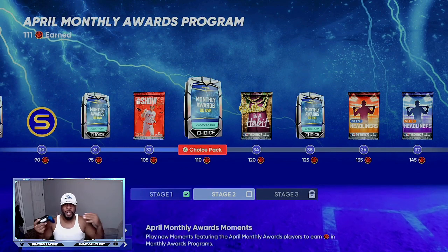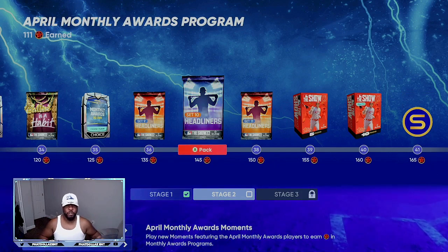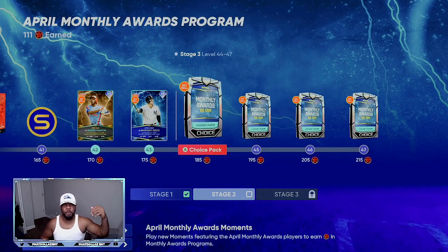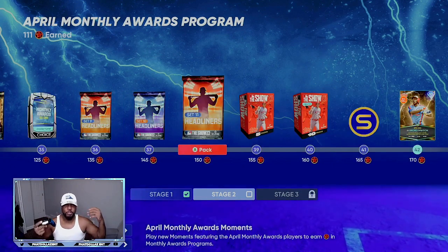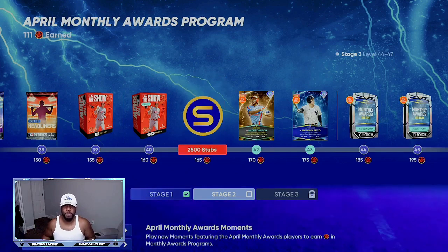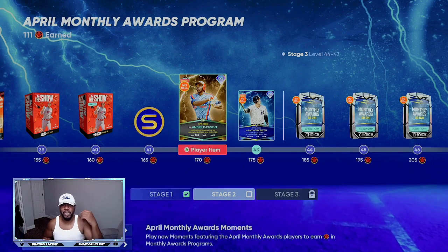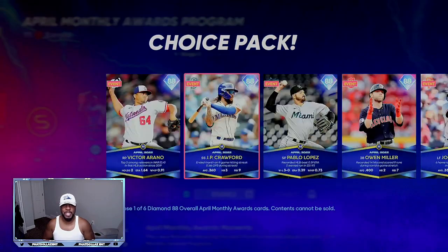Their missions are already complete — you don't need them anymore. Then you can turn around, go buy the hitters instead of waiting until you get all the way up in the tier to complete the hitters. You can go buy the hitters, and when you're done with the hitters you can sell the sellable hitters off, because at the end of the program you're going to get this 91, this 92, and you're going to get these non-sellable cards back.